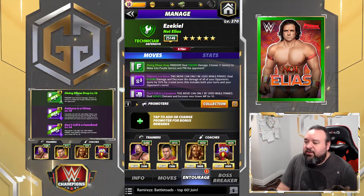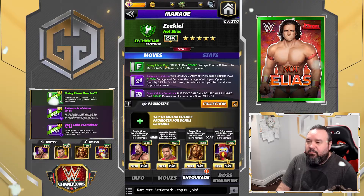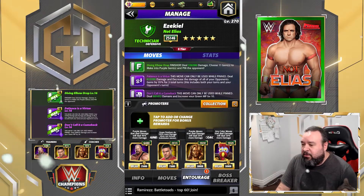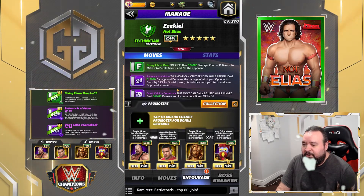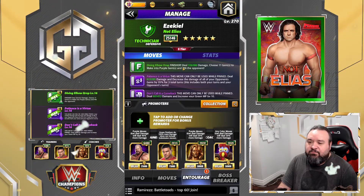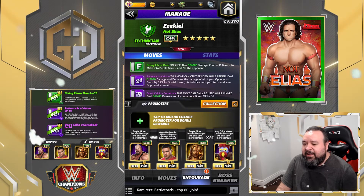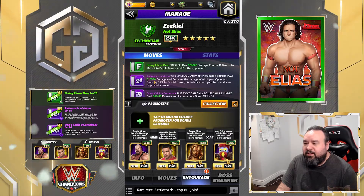The trainers for that — don't need an MP trainer for purple because they're only 4 MP. The green we're going to build up with the Don't Call It a Comeback so we don't need green MP either. It's all about move damage. We're going to put in Big Show so that purple moves do 45% more damage, keep Gable so the green finisher does 150%, Gooker to help both green and purple move damage, and Hall of Fame Trish so that purple does 25% more. As you can see that makes both of them in the 600k range.